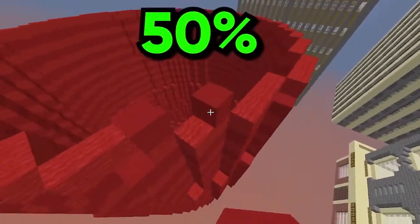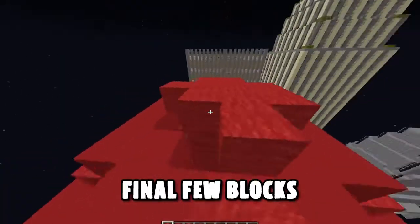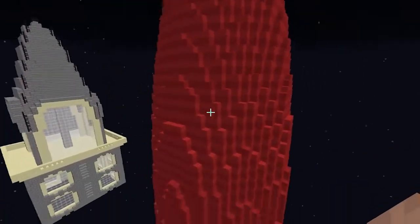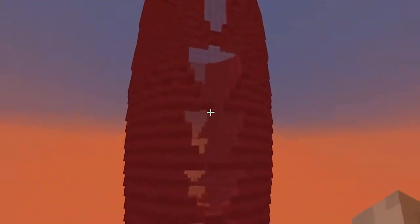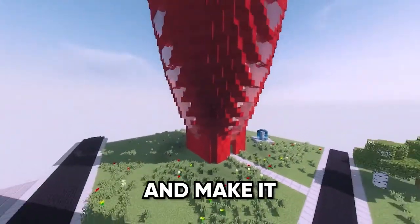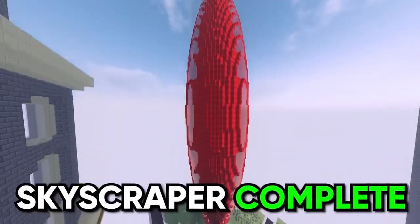We've completed about 50% of this tower so far. And with the final few blocks — done. It actually turned out a lot better than I thought, although I feel like I can still do a little bit of touching up. Yeah, that's so much better. I also ended up putting a square at the bottom and filling in the land around it to make it look a bit better. Skyscraper complete. Time to visit ground level once again to build up a giant pillar.